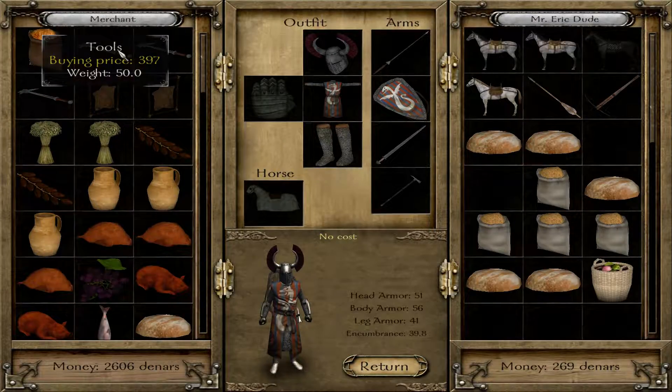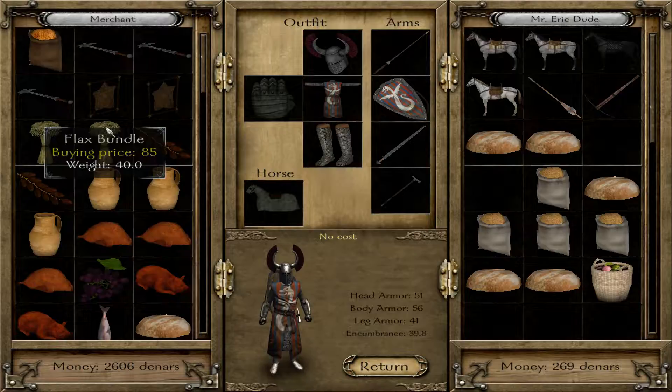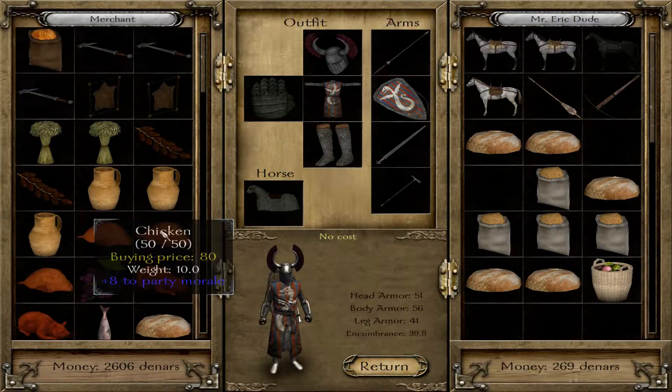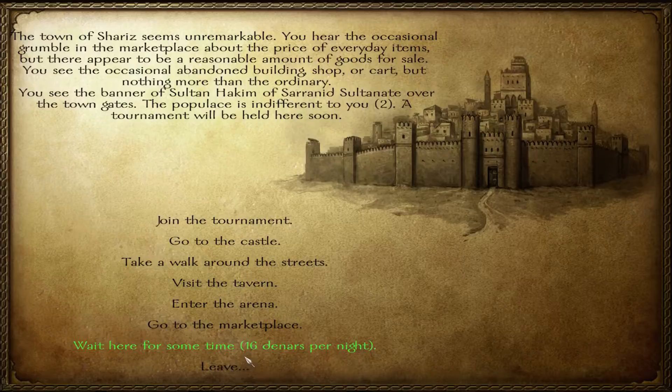Spice at $7.83. Tools — three tools at $3.97. Halmar had them for $4.26. Two leather — leatherwork for $2.02, and leatherwork was $2.13 up in Halmar. Flax at $4.85 — that seems cheap. Dates at $57. Pottery — the other place I had pottery was Halmar at $56. So what I'm going to do is run up and just do the tournament really quick.